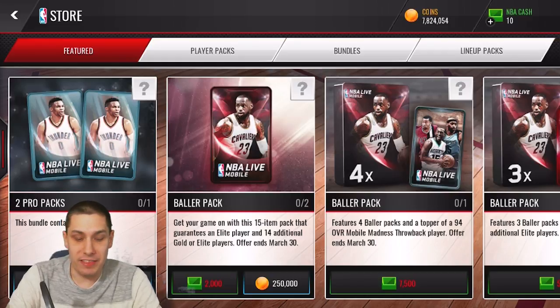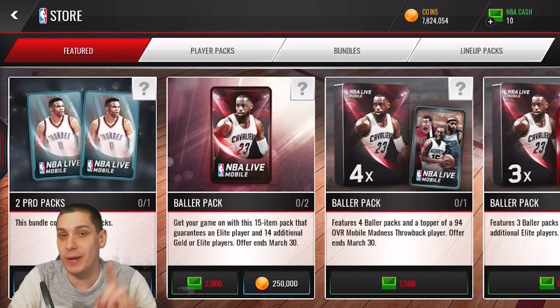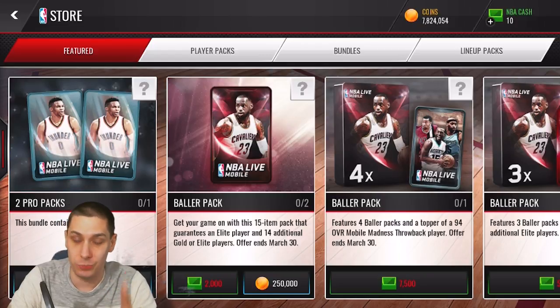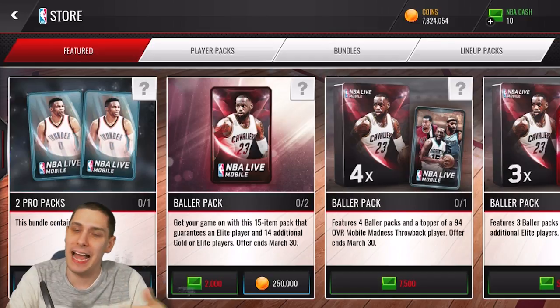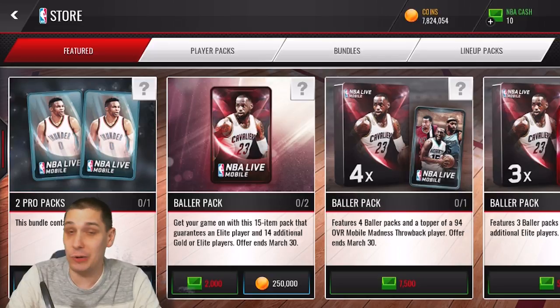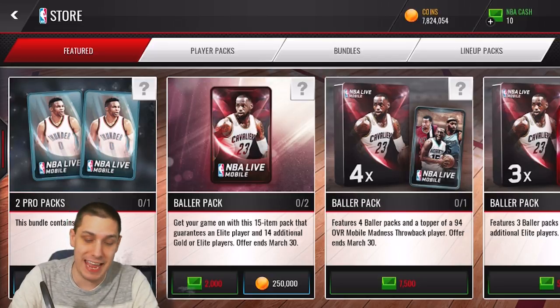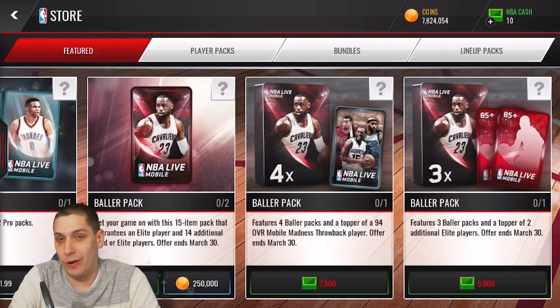These are called Baller Packs. The Baller Packs guarantee you 15 total items, including one guaranteed elite player and 14 additional gold or elite players. These are ending on March 30th, so at the time this video is going up these packs are only in the game today — I assume they'll be back at some point. These things are 250k coins and they're a quick way to get coins out of the game if you're EA.